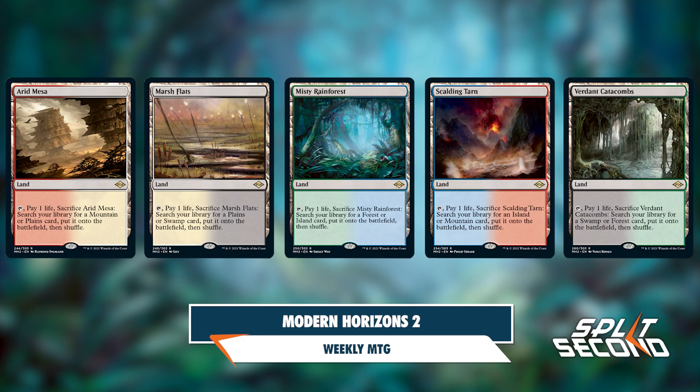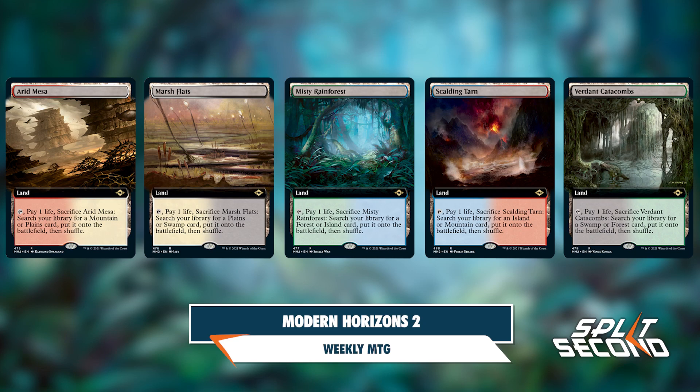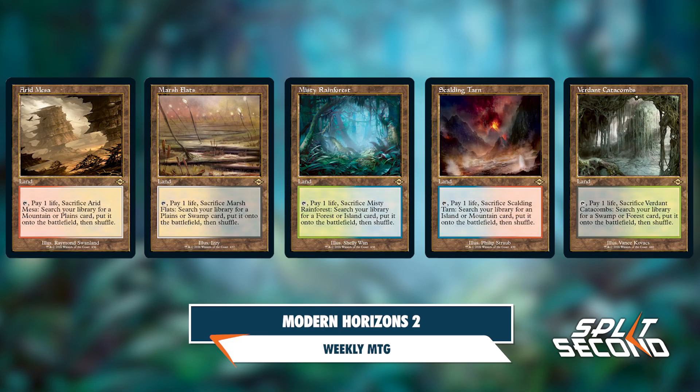The enemy fetches were shown off featuring the original artwork and the two different treatments that will be found in Modern Horizons 2. Continuing the trend started with Throne of Eldraine, there will be extended art versions of the cards. Since the team thought the old border treatment from Time Spiral Remastered would be a hit, they decided to use that frame again for Modern Horizons 2.